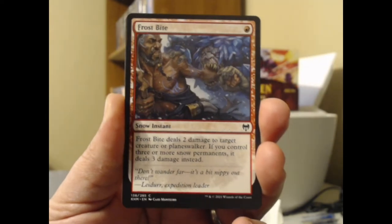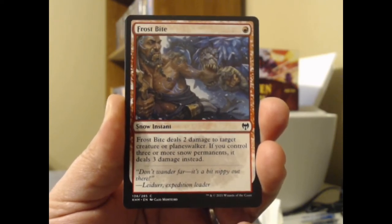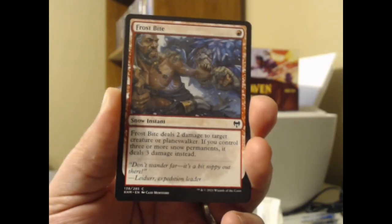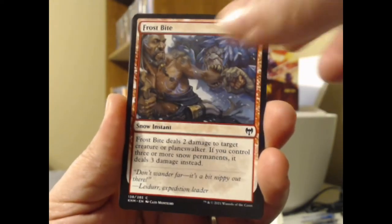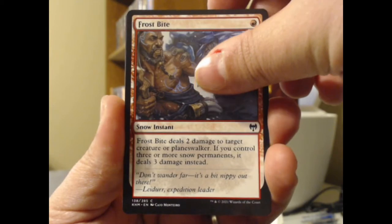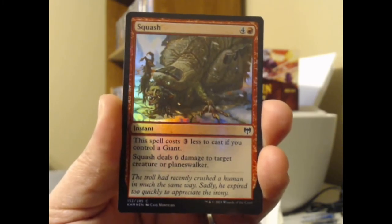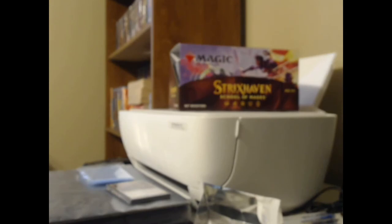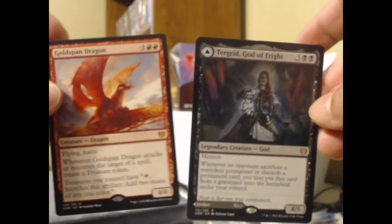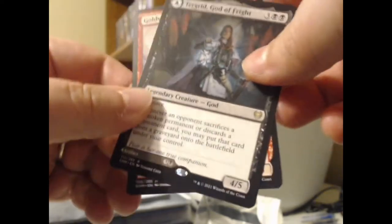Let's just whip the foil up to the camera — it's not a foil, just a wildcard. Frostbite — a snow instant for one red. Deals two damage to target creature or planeswalker; if you control three or more snow permanents, it deals three damage instead. Kind of like a snow Lightning Bolt with a more limited range. The foil is Squash — costs three less to cast if you control a Giant. Deals six damage to target creature or planeswalker. Goldspan Dragon and Turgrid — what a beautiful pair of pulls!